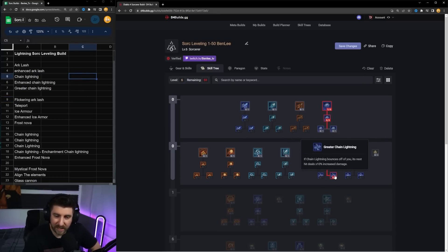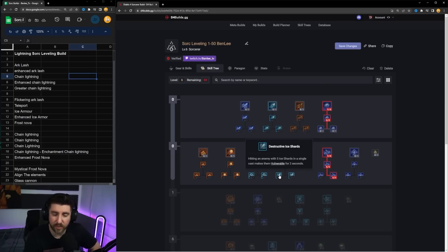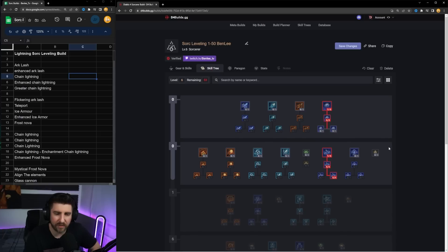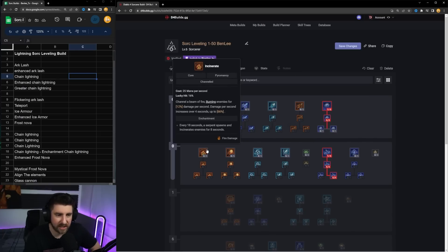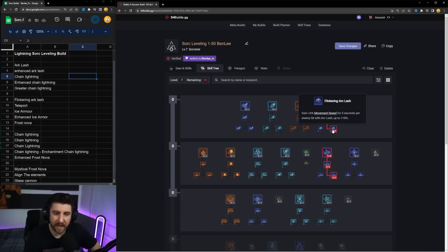Out of all the core skills, Chain Lightning is just way better. Fireball is okay; Ice Shards with the pierce and vulnerable can be quite strong. Frozen Orb and Charge Bolts I don't think are very good for leveling, and Incinerate — no. So we're going to pick up Chain Lightning and then come back up here; the move speed is going to be very very nice.